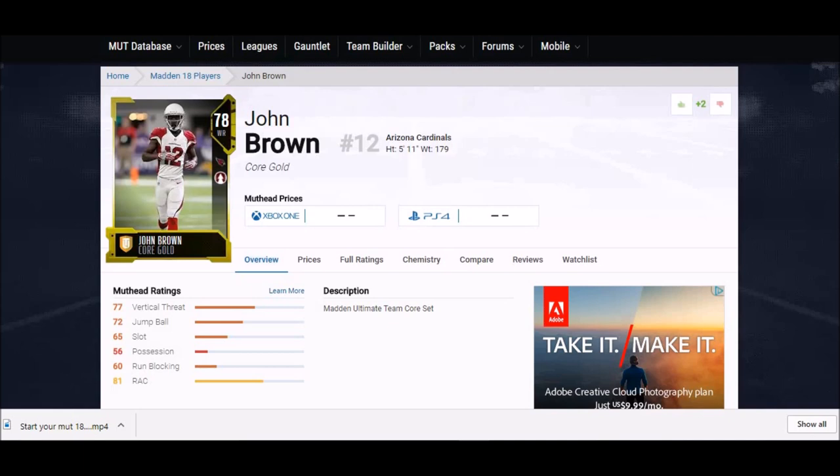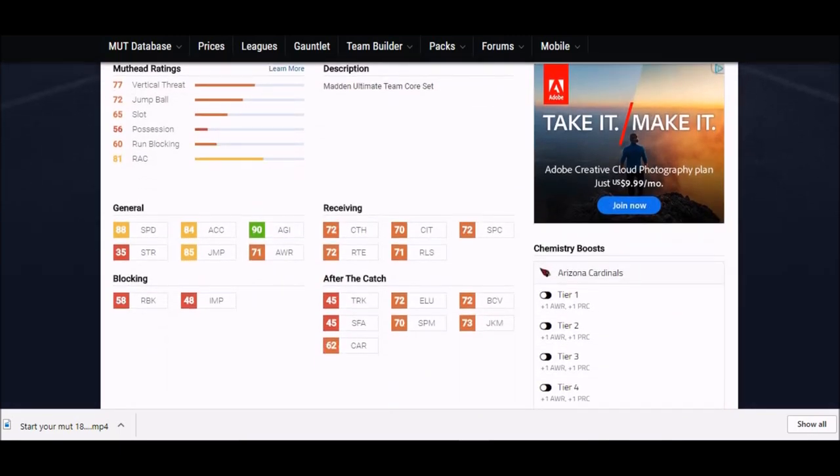Next up we got John Brown. He's a 78 overall gold, five foot eleven — one of the taller guys in this list. He's had a lot of success in the NFL so they didn't cheat him on stats. Look at that 90 agility — that's one of the first 90-rated anything I've seen in this game. 85 jump, 88 speed, just all the physical attributes you want. This will probably be one of the better cards I'm showing you today.